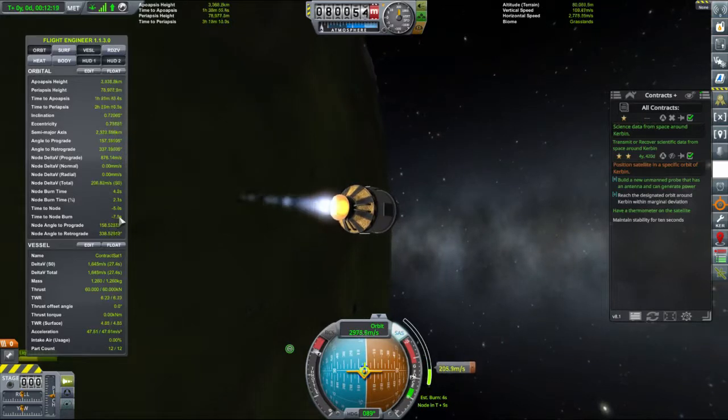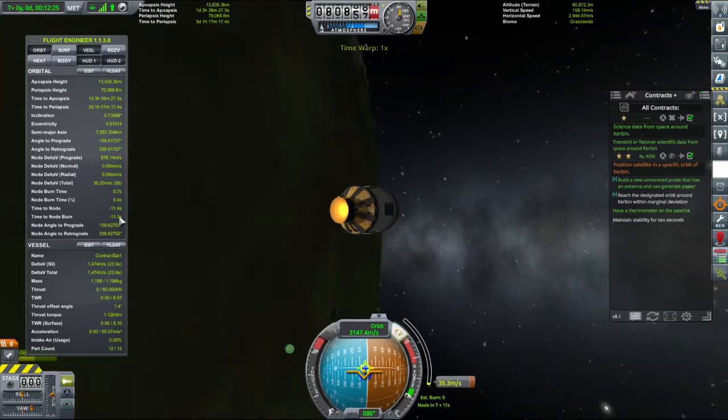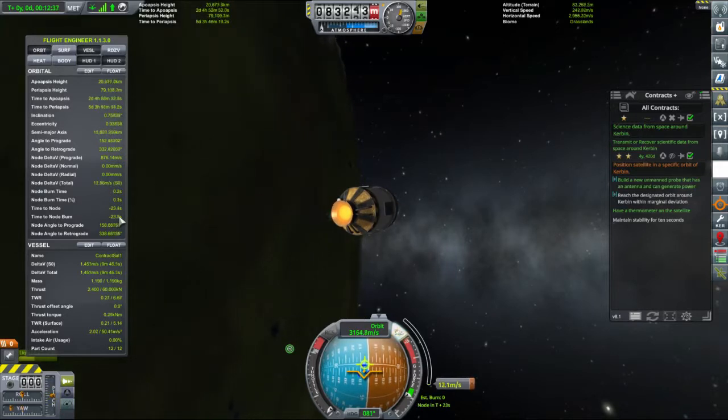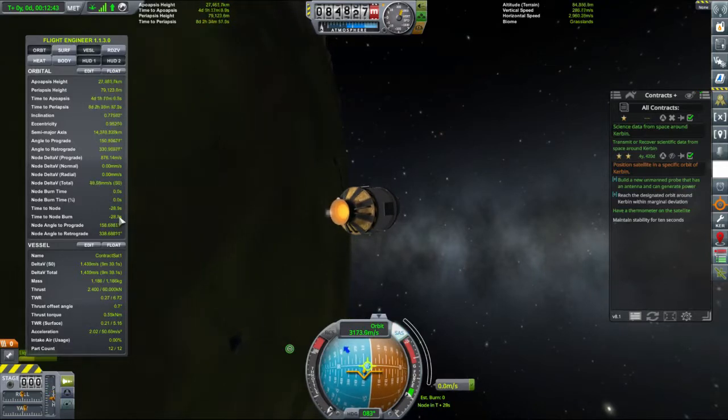When we get down to within 50 meters per second, kill the engine, put it on trickle thrust, and follow the maneuver node — getting closer and closer. So we use the precise control to get it precise. Down to 0.7 meters, 1.7 meters per second speed left.